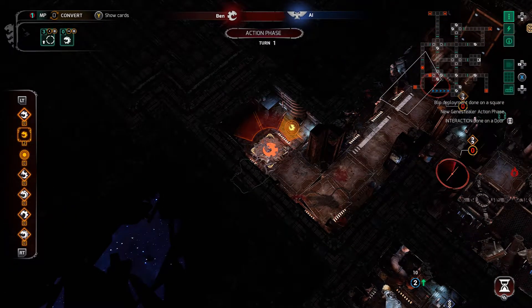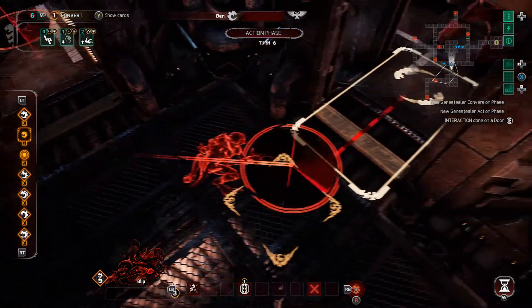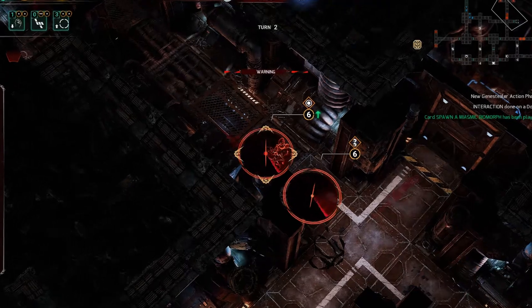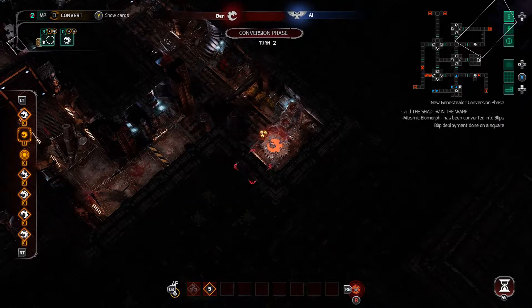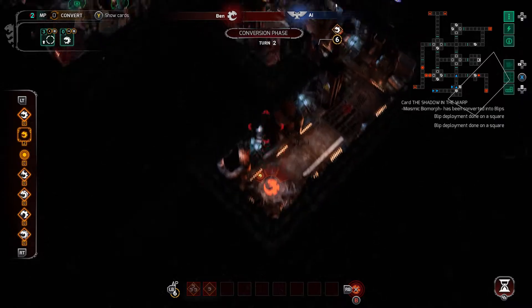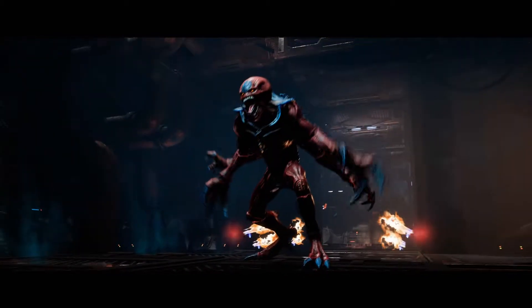Unlike the Terminators, Genestealers do not begin with units deployed on the map. Instead, they get a number of blips, representing how they appear on the auspex scanners of the Terminators. Each blip contains between 0 and 3 Genestealers. You acquire more blips by converting a card once per turn, and they are placed on various spawn points throughout the map. These blips act like any other unit, except they can be revealed manually to spew the Genestealers they contain onto the battlefield.